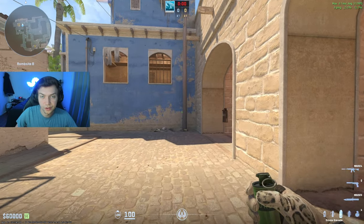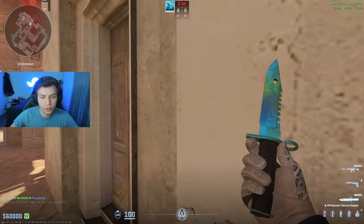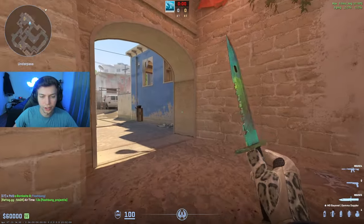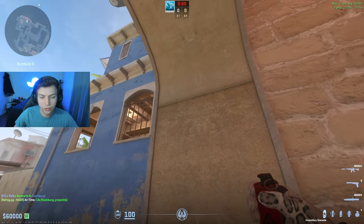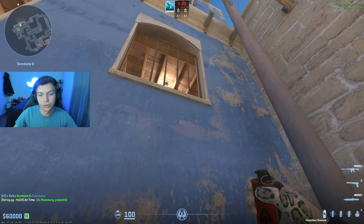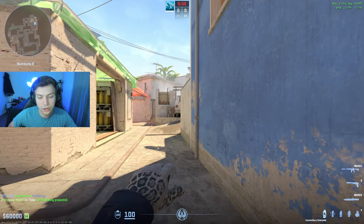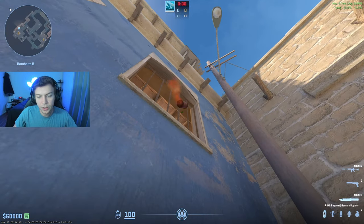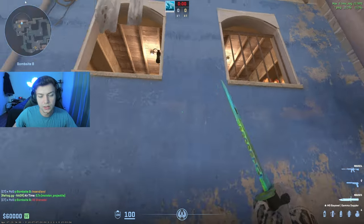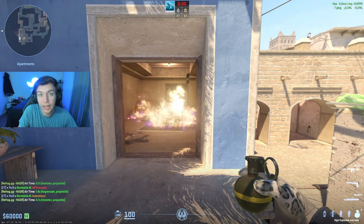If you think a B pop is coming early and you want to double B with your teammate, throw this flash over mid and run up here — so anyone upper B hears you running off cat. Then come back and hold a molotov under this window. The CT molly doesn't make any noise, unlike the T-side molotov where they hear you cock it. So you can sit under this window with someone jump spotting, and when you hear the T's coming, throw the molotov — it pops almost instantly. Throw a nade, and if the T's pop B, there are times you can get a 4k off this.